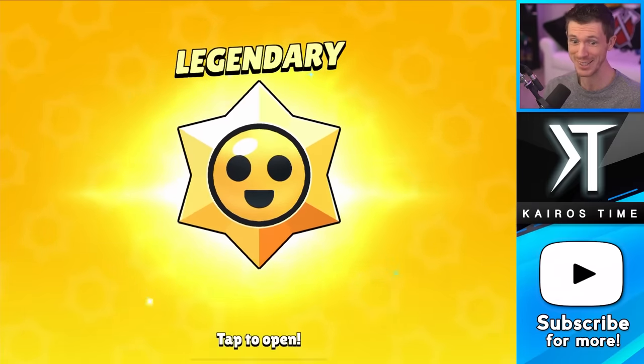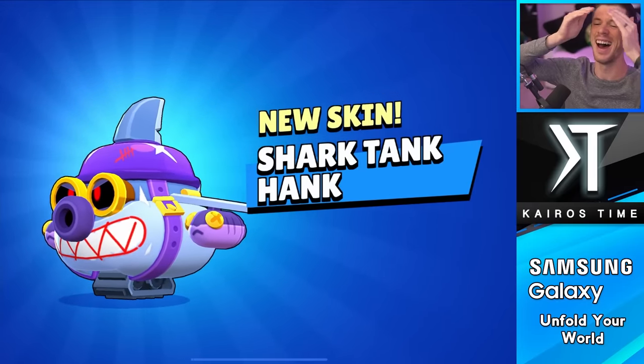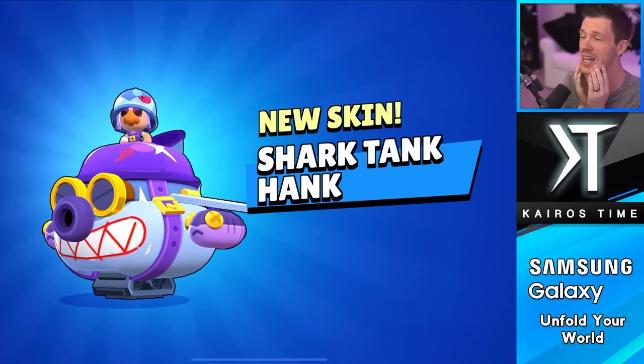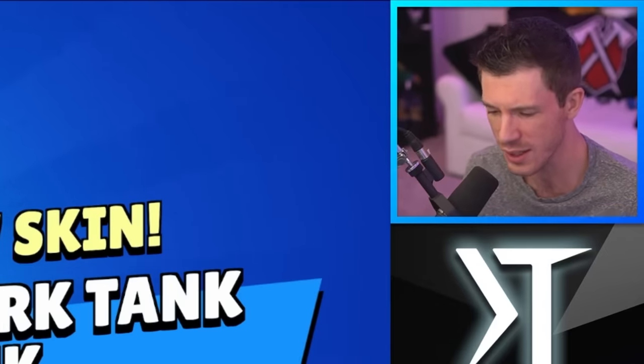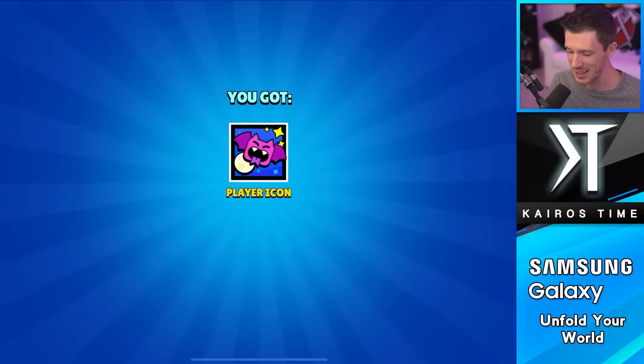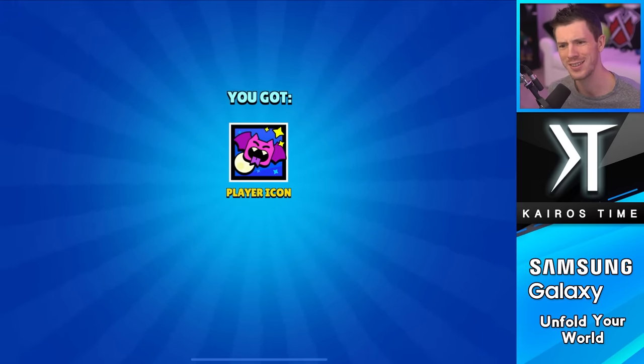We've got a legendary today. I was fully planning on not recording at all today, but we keep getting stuff. New brawler! I get so confused because I've played all of the brawlers on my main account. I forget which brawlers I have unlocked on this account - I was like, I'm pretty sure I have Hank. It's a fine skin for a brawler I don't really like playing very much, but it was a legendary and I'll take it. And we also got this player icon - I started recording because of this player icon, I got it from a quest. So three player icons today.